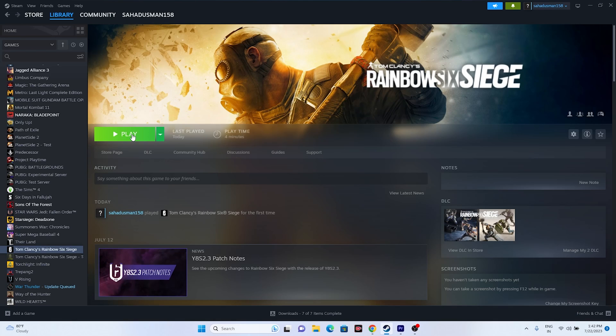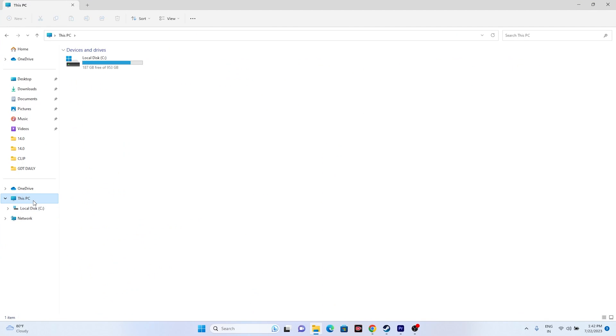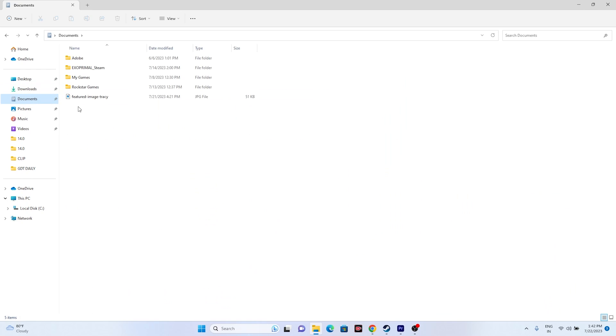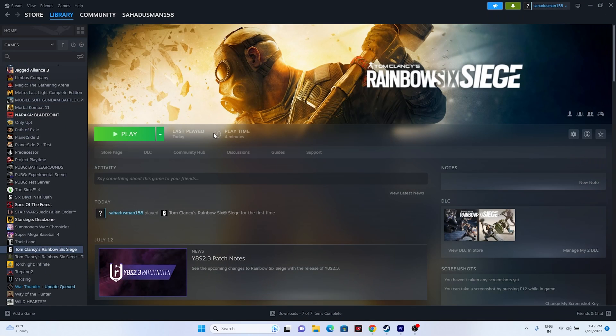The next step is to delete the saved game file. Open File Explorer, go to This PC, then Documents. If you find the Rainbow Six Siege folder there, delete it. You will lose your game progression, but that is fine. Close the explorer, go back, and try launching the game again.